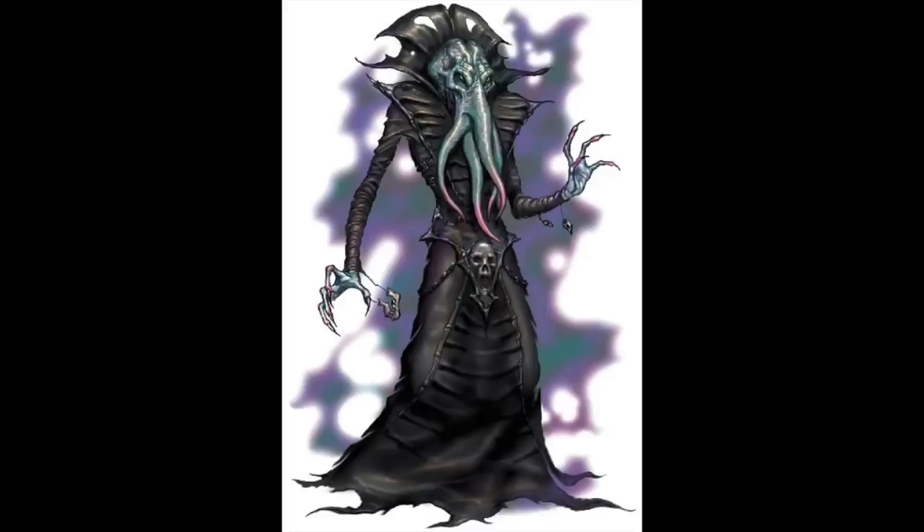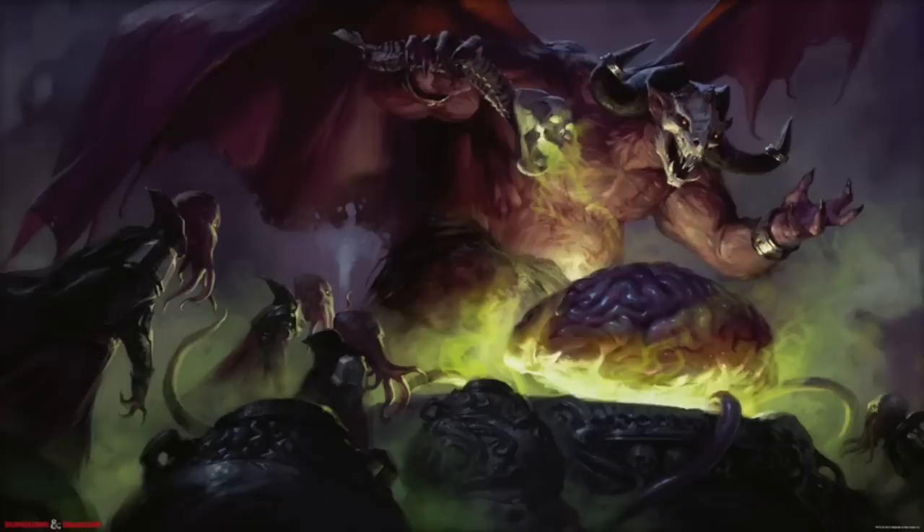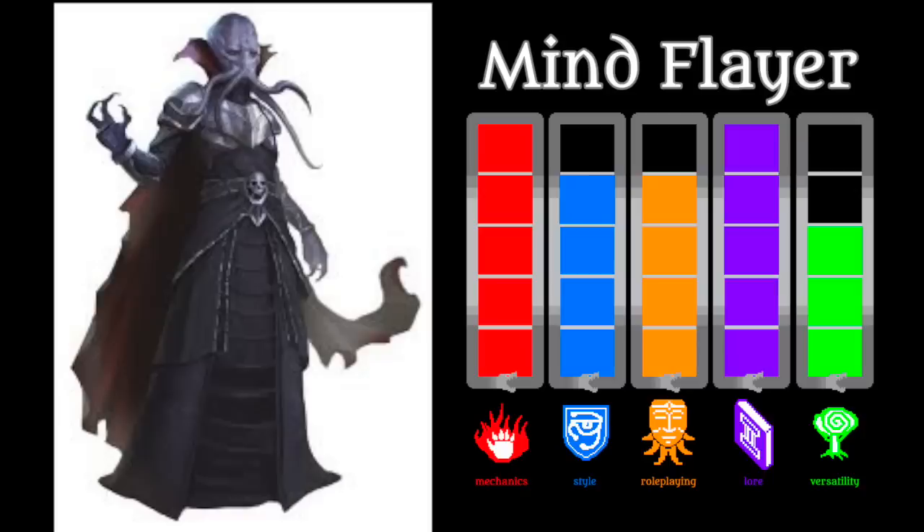A typical Mind Flayer has the psionic abilities of Detect Thoughts, Levitate, Dominate Monster, and Plane Shift, as well as powerful Mind Blasts that deal psychic damage and render the target stunned. The other classic Mind Flayer attack is its mouth tentacles, which grab and incapacitate targets, then extract their brains. Along with all of this comes the Mind Flayer's variety of saving throws, skill proficiencies, and magic resistance. Its weak spot is about what you'd imagine — low hit points and low physical stats, much like a wizard — but it will usually mitigate this with some brutish thralls.